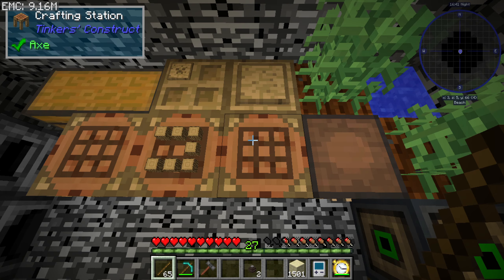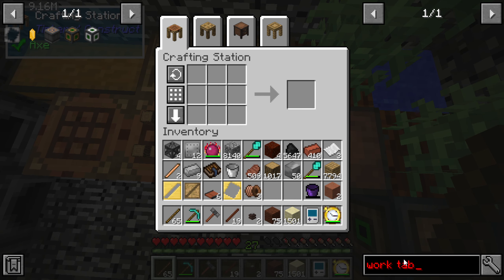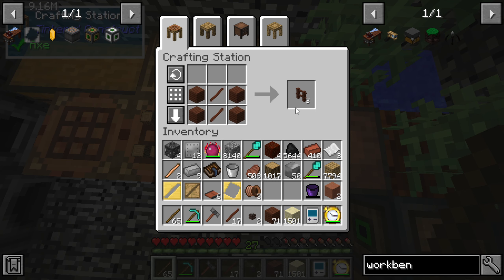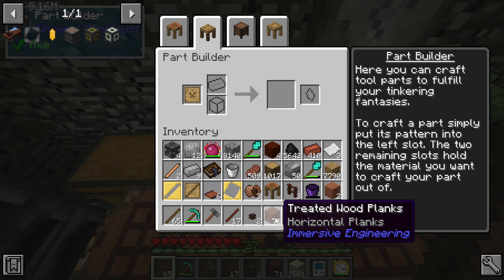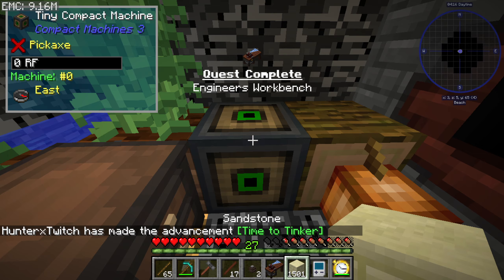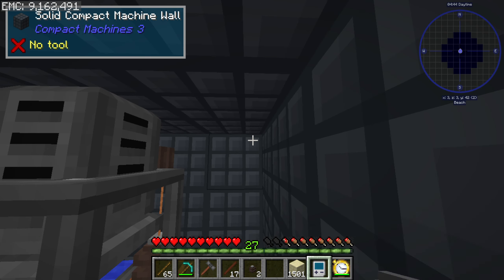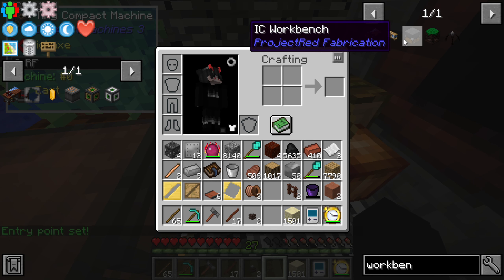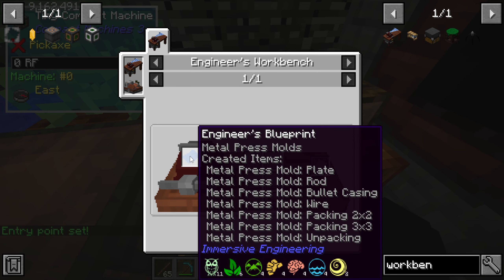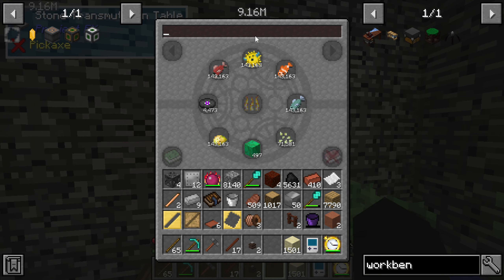That's a good start. To make the next thing we need the plate mold, and that's gonna need the engineer's workbench. Let's figure out how to make the workbench — it's called the engineer's workbench. It's quite expensive too. I need three of these. Alright — workbench done. To get the plate mold I need a steel plate, light blue dye, and paper. Paper needs to be crafted with sugar cane.